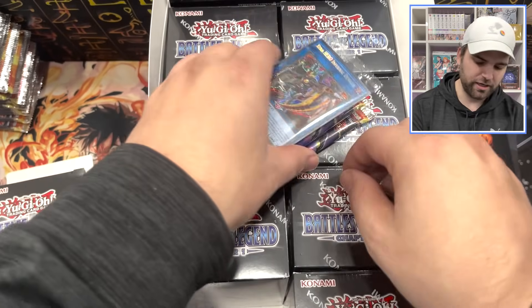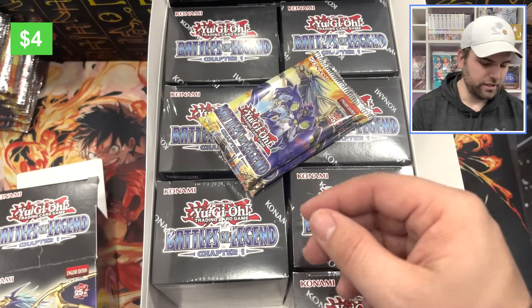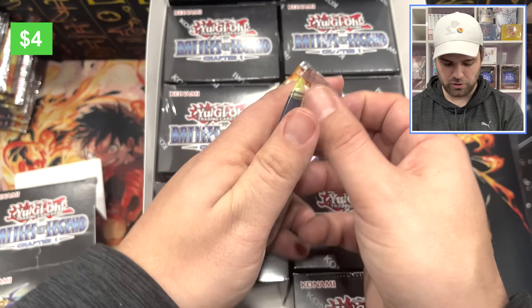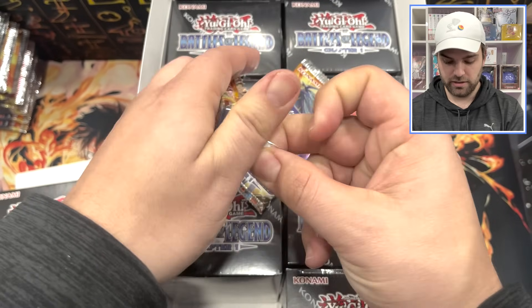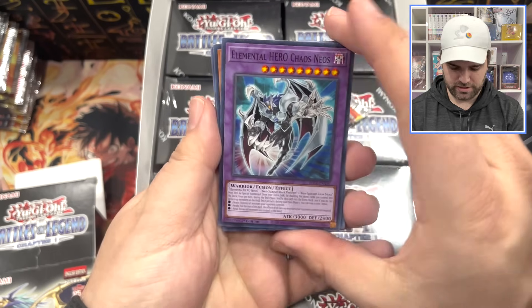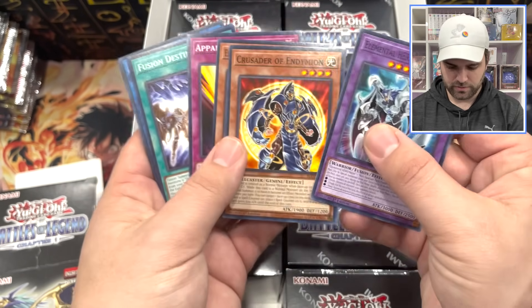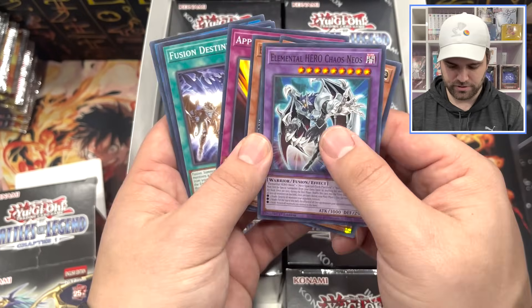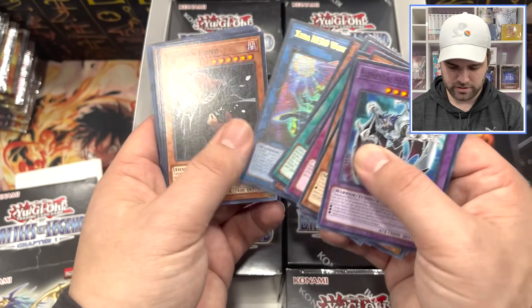From there we got Extra Hero Infernal Deviser. We get two booster packs per display. Chapter 1s are definitely fun — it's nice to see a good amount of reprints, especially all in one set. Nice Fusion Destiny there. Honest Neos. Chaos Neos. Extra Hero Wonder Driver. Regular Ultra. Vanity's Fiend. A Secret.